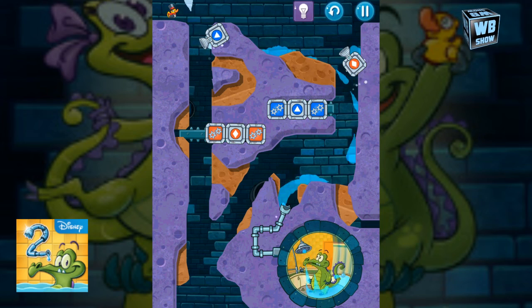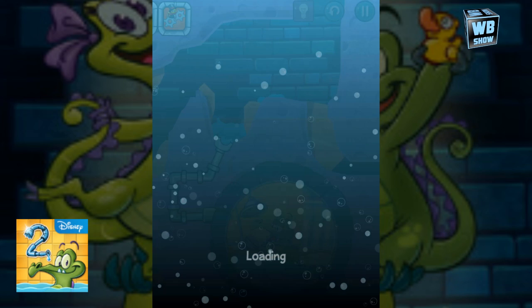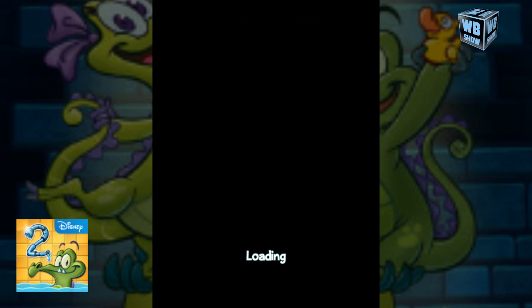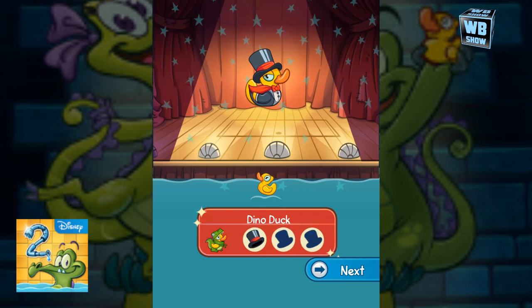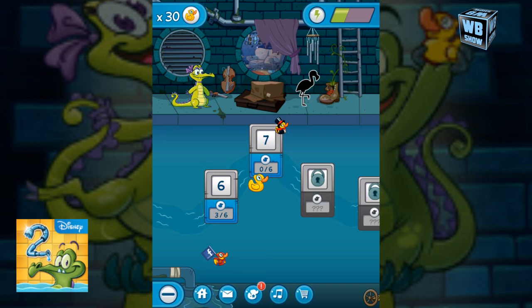Oh yeah, go scrub yourself. We got one mystery duck and I have no idea what we're supposed to do — it just says Dino Duck at the bottom. This is the first episode of Where's My Water 2 for Apple iOS. I will see you in the next episode once we continue on these stages.